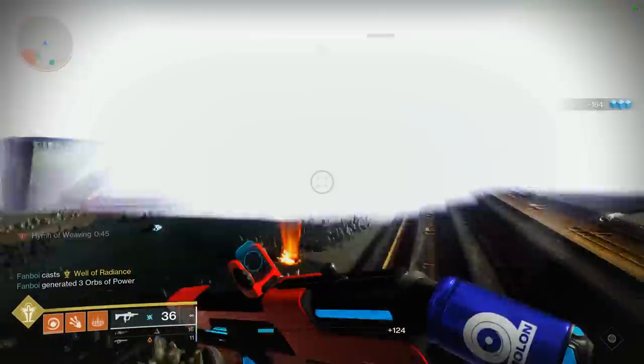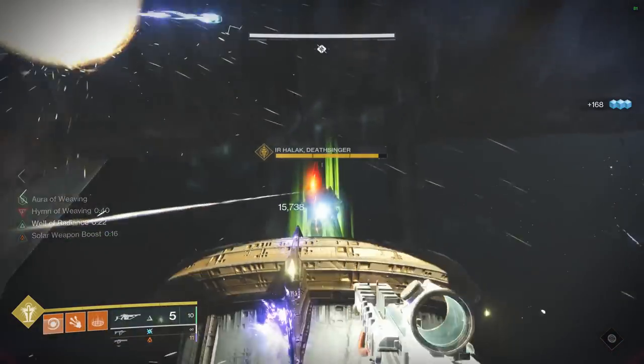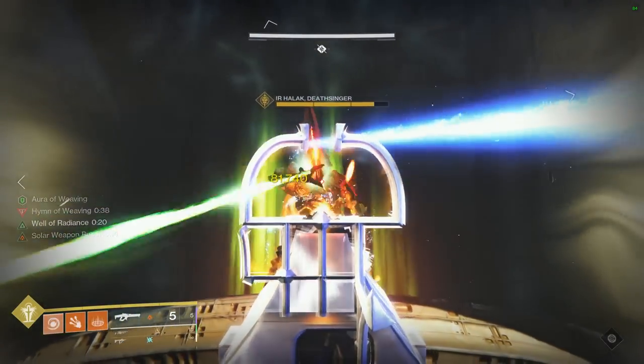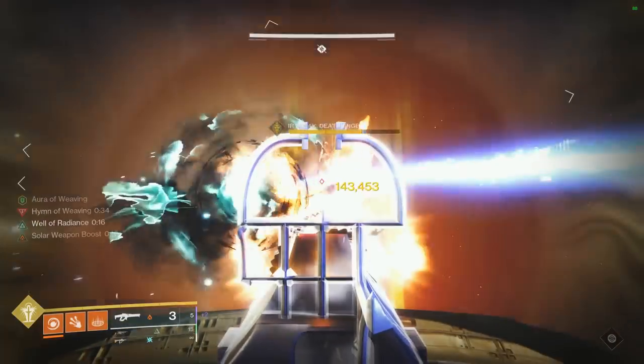In this example, I'm also combining the buffs with Bait and Switch to get even more damage. My friends, that will conclude our video for today, so don't forget to not only use Font of Might for add clear, but also for boss damage.